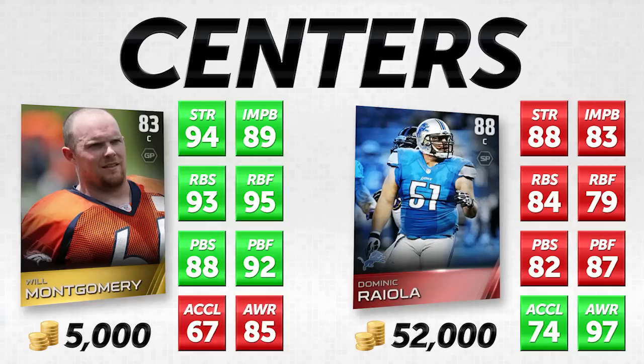Let's compare these cards directly. The very first thing I always look at is strength, because if my guy doesn't have good strength, he's probably going to get abused. Will Montgomery has 94 strength versus Dominic Riola's 88 strength — that goes significantly in the advantage of Will Montgomery. The run block strength, run block footwork, pass block strength, and pass block footwork are all fairly significantly in Will Montgomery's advantage. The run block attributes are not even close: plus nine in run block strength and plus sixteen in run block footwork in favor of Will Montgomery.